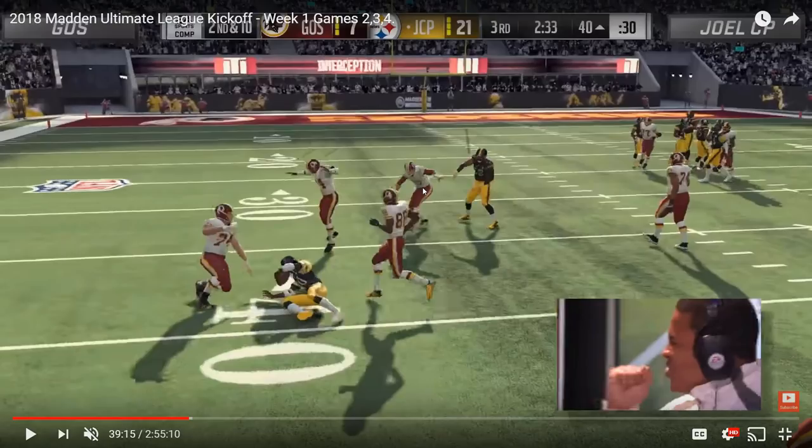Joel played fantastic defense throughout this game, forcing Ghost to a very uncharacteristic five interceptions — four of which came from that crossfire setup shown throughout this video. A very efficient day for Joel on the defensive side of the ball. That's going to be it for this video, guys. Thank you so much for watching, and until next time, take it easy.